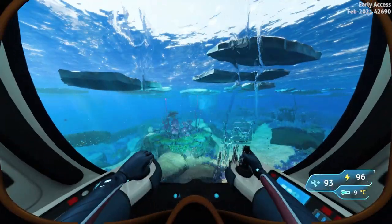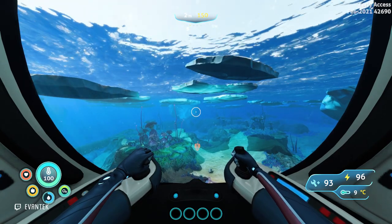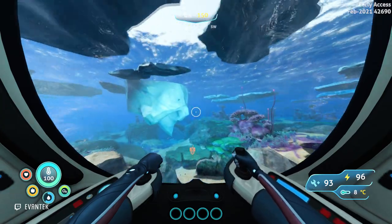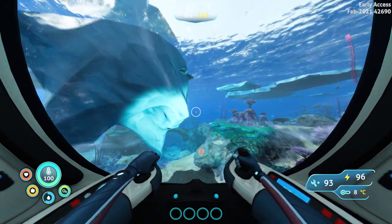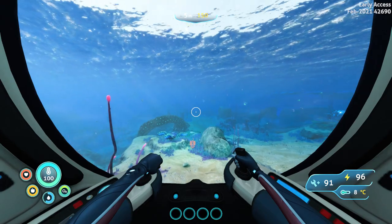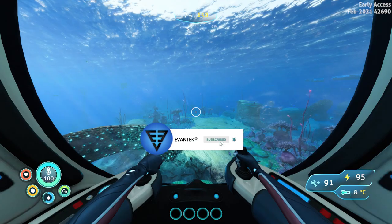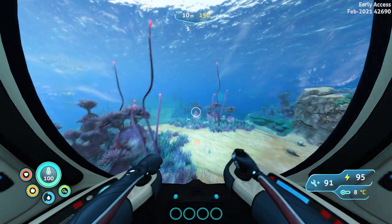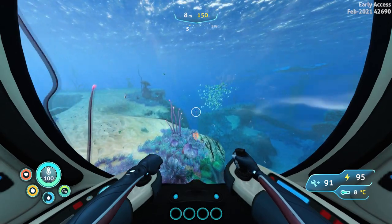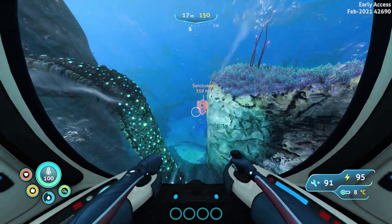Let's jump into our sea truck. What we want to do is point ourselves to the right of this nearest iceberg, so about south. If you have a compass, it's about two clicks to the west of south. I have set up a beacon right where we need to go, so you know this is a straight line towards that area. Eventually, you will enter the Twisty Bridges biome. This is where we need to start going deeper, so make sure to follow along.